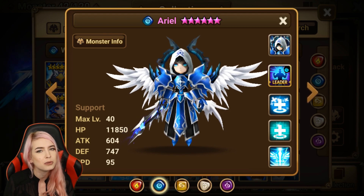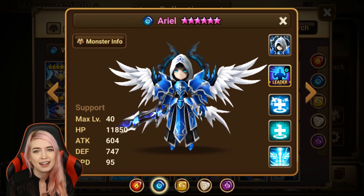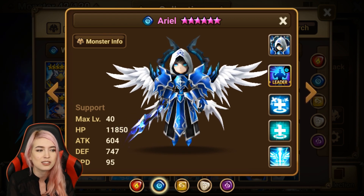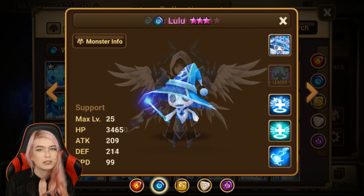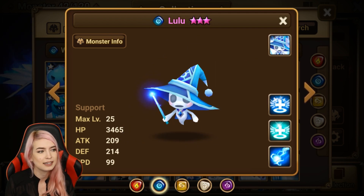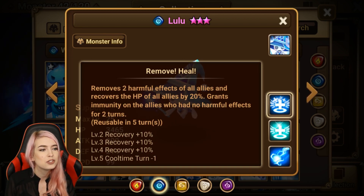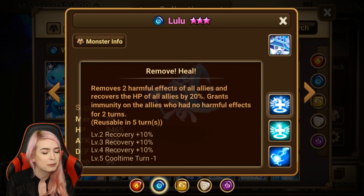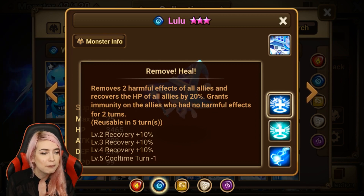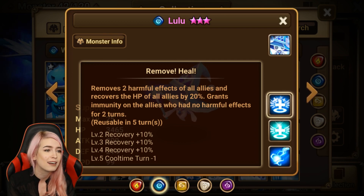Even looking at other units like nat 4s or nat 3s — even Shasun can heal through unrecoverable. And now Lulu was already better than Ariel, and now that Lulu is getting the second awakening it's just far superior. Let's take a minute and look at Lulu — remove harmful effects from all allies and recover HP of all allies by 20%, and then the recovery goes up once you actually skill her up. She grants immunity to allies with no harmful effects for two turns. That's already so much better.